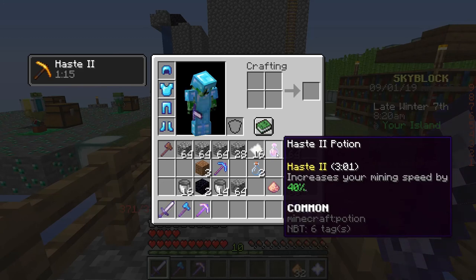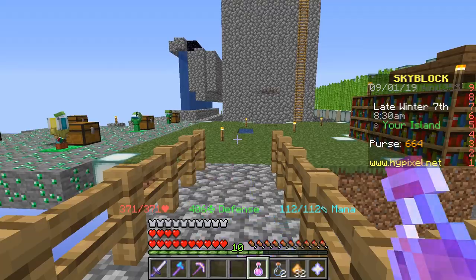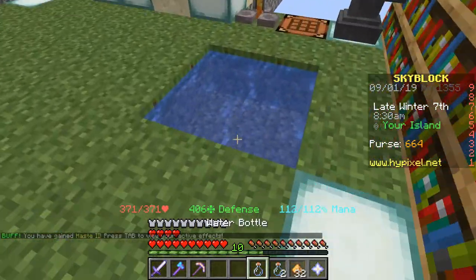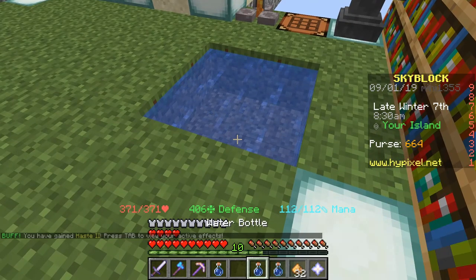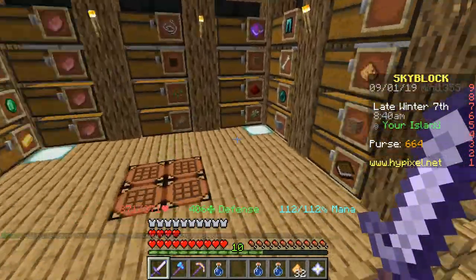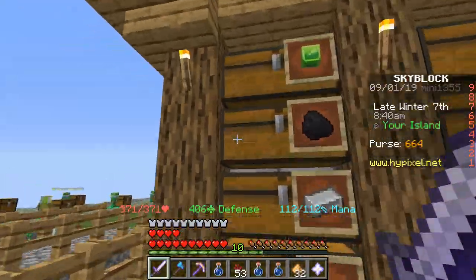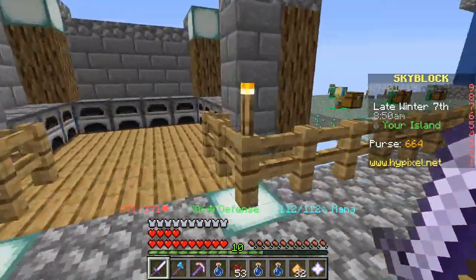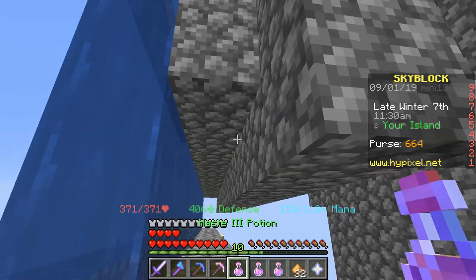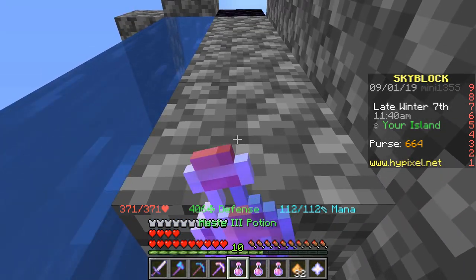I don't actually have any haste 1 potions, so I'm going to have to brew some. Sometimes the game doesn't drink the potion the first time — I don't know why, just something my game does. So now I just need some nether wart and coal. Now I should be able to make some haste 3 potions. I've just made them, and I still have my efficiency 5 golden pickaxe. Let's see how this goes.